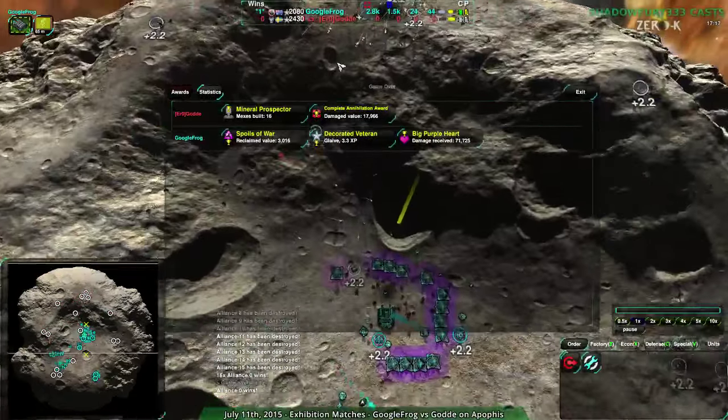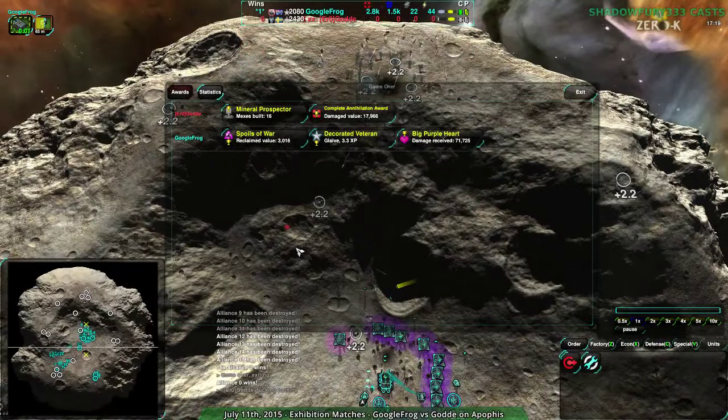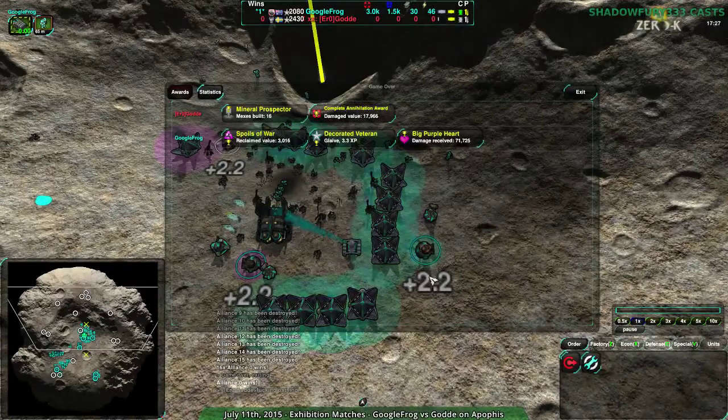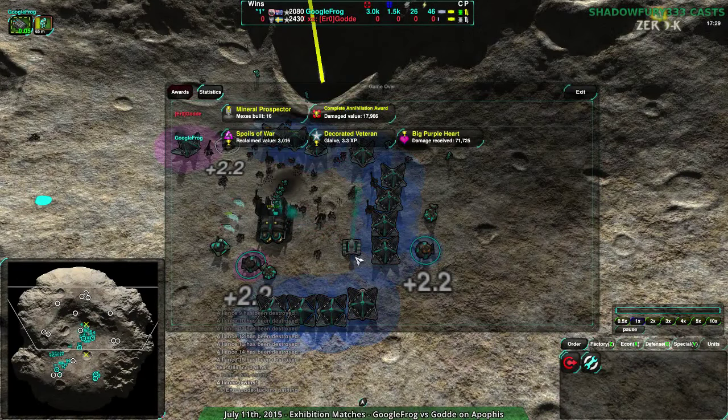Googlefrog, well done with their defensive Lotus play. They were obviously trying to be aggressive, but those Lotuses they built did the trick. I'm just surprised Gorda did not switch over to Rockos — Warriors I can sort of see, but Rockos I don't know. The Lotuses were really underestimated.